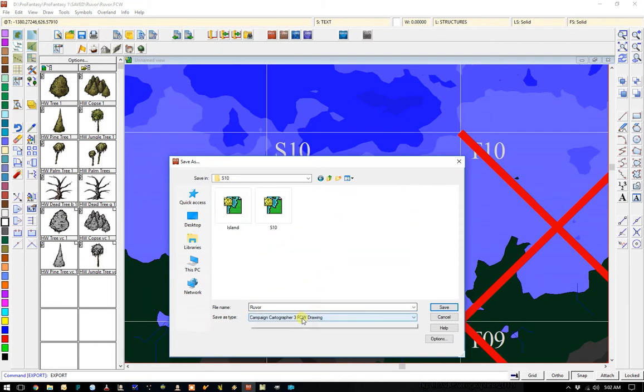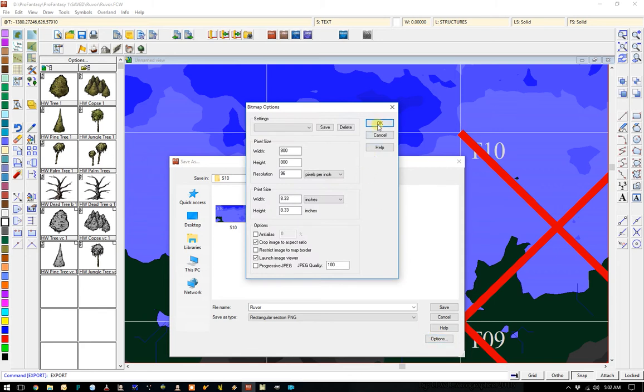I'll save as right there. 800 by 800. Okay, that did it. So we will map this whole section here.